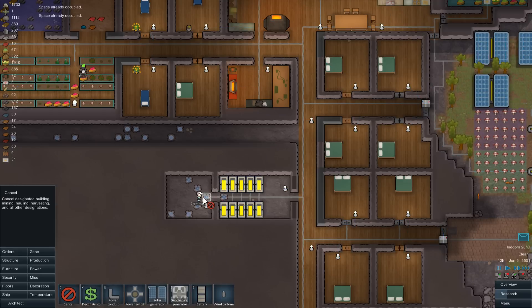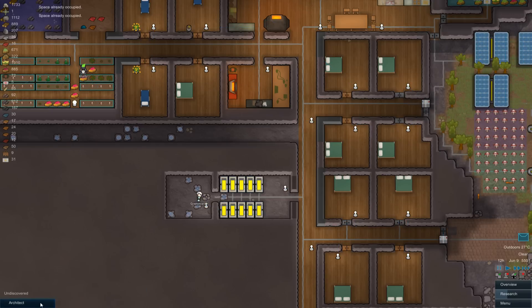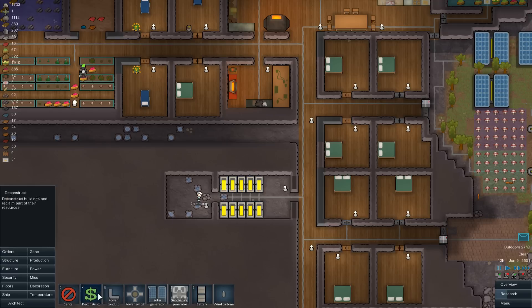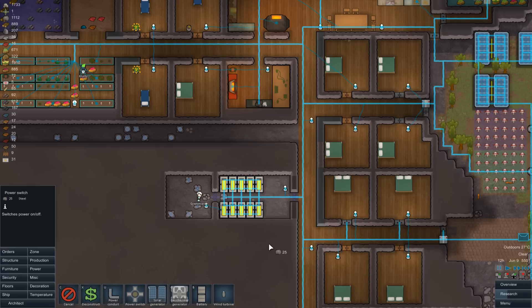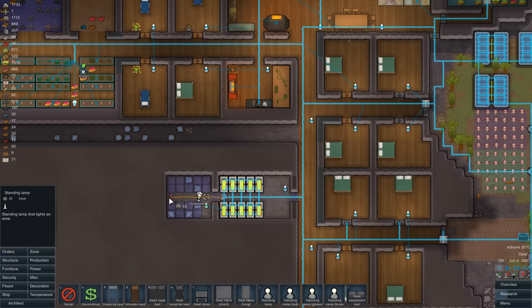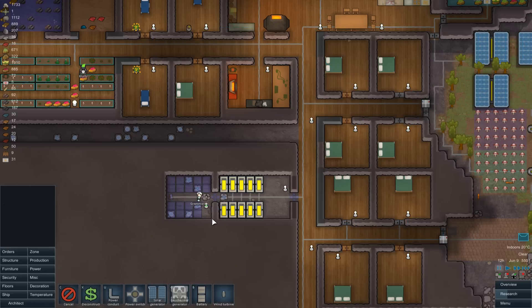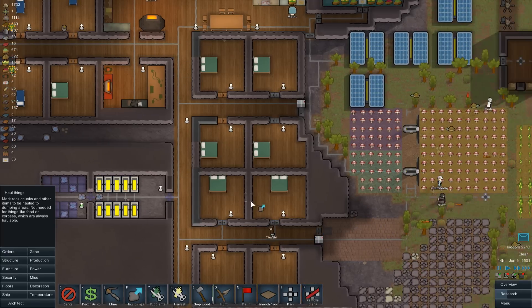I want the gap in the middle of the room to be the power switch, and I actually want another one there so that we're going to have some disconnected battery rooms essentially - this back one is going to be our backup. Let's deconstruct, put it back there and run the power down the center of the room. Should probably haul the bits of rock out of the way though.